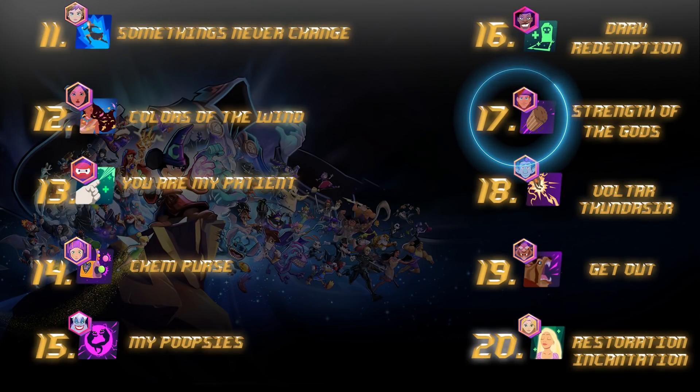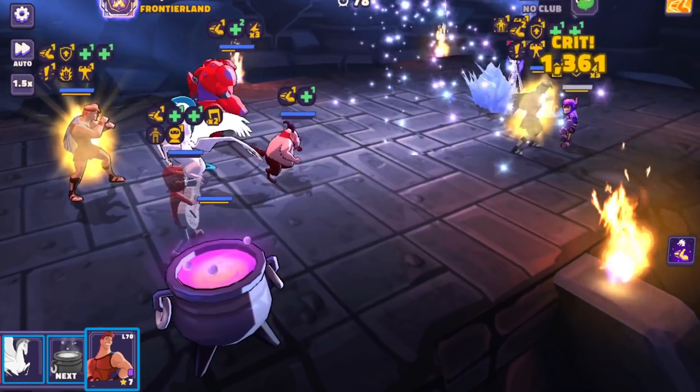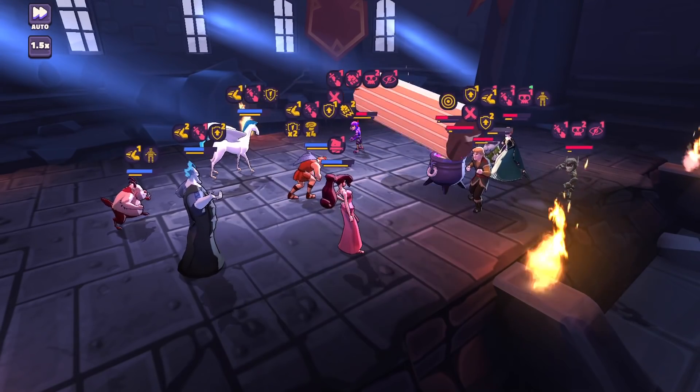Number 17 — I bet you guys thought it would be a lot higher — and when it's maxed out with empowerment, this is probably one of the best abilities in the game, but without it, it's still very strong. Strength of the Gods removes turn meter and puts down huge AoE stuns when empowered, but outside of that without guaranteed crits it can be a toss-up. Still a very clutch and strong AoE damage ability that makes Hercules the best character in DSA.